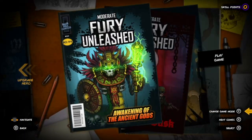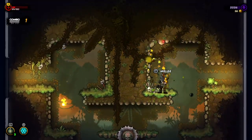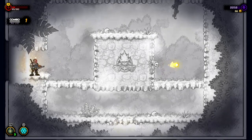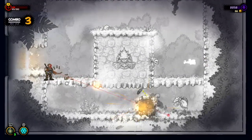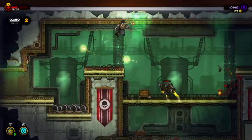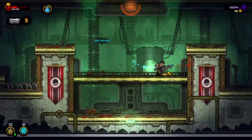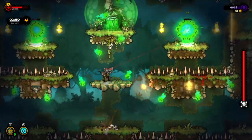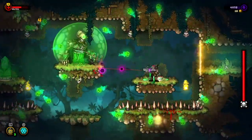I saw the press info for Fury Unleashed and it had me intrigued but also sceptical. It said it was a roguelike, combining inspiration from modern roguelike platformers like Dead Cells and Rogue Legacy with nostalgic memories of old school platformer shooters like Contra and Metal Slug. They're naming some of the games I love here, so I was very curious to play it — and actually it's really good. It really does combine various aspects of the games named and moulds them into something so addictive and fun.